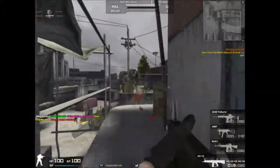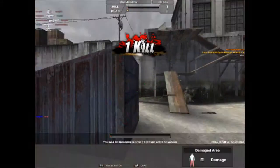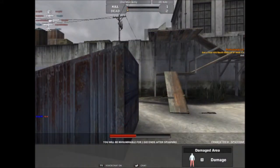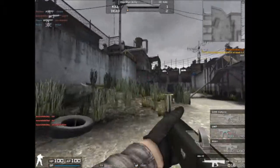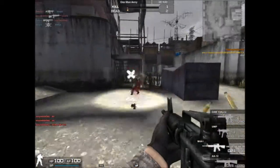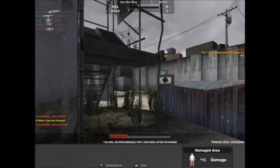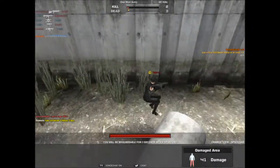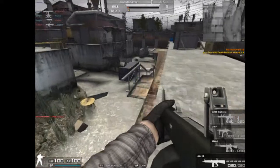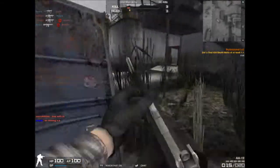The AA-12 shotgun, as you can see, is very accurate and powerful. I'll get to the stats shortly. Apparently the AA-12 shotgun is one of the only shotguns in the world that was completely designed from scratch. A lot of weapons are just modified from older weapons, but the AA-12 was completely constructed from someone's brilliant idea. The real-life AA-12 fires extremely fast, and in the game it still fires extremely fast.